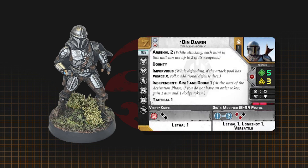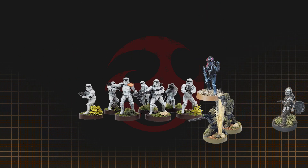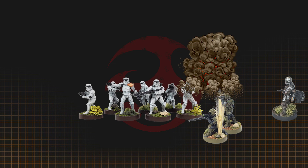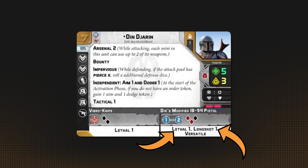Din works best as a harassing unit or a melee stopgap. For harassing, keep him at the edges of your opponent's army and try to get to the backlines where you can claim your bounty or take out important objective holders or weak units. With longshot and lethal, he can do consistent plink damage to units.